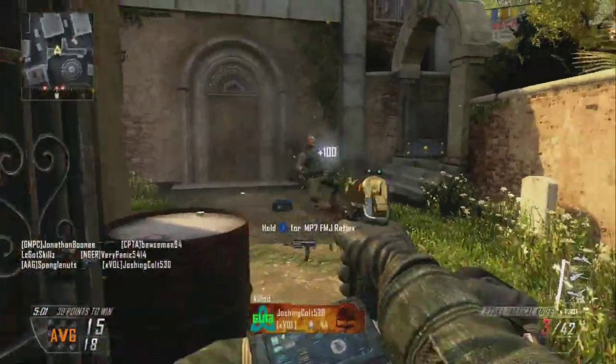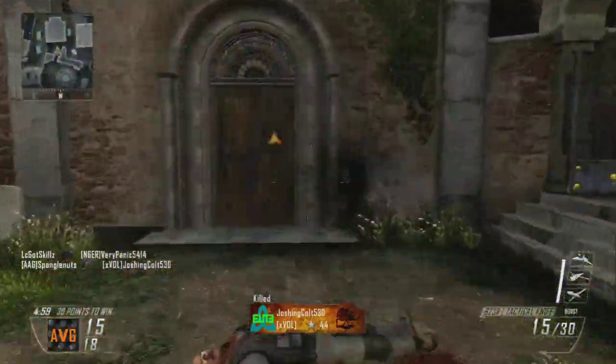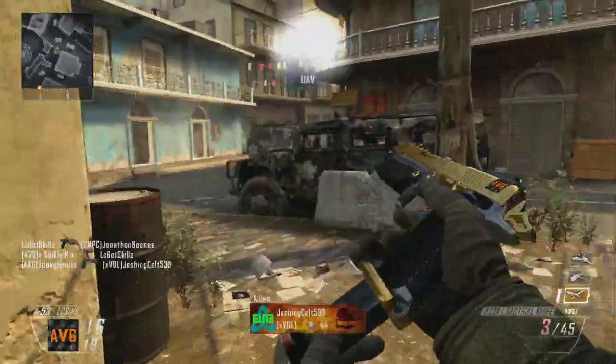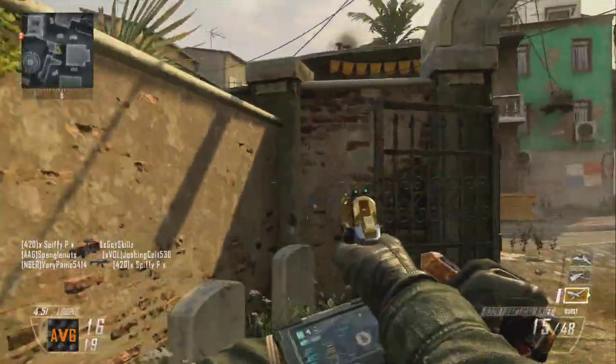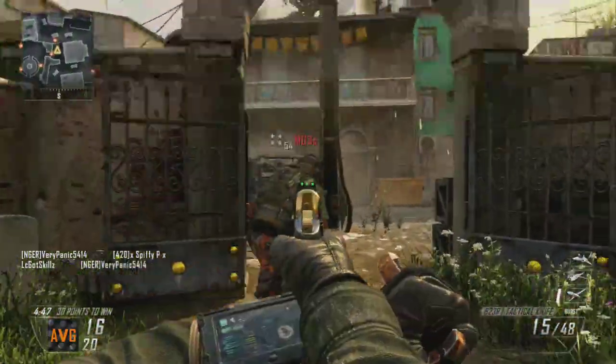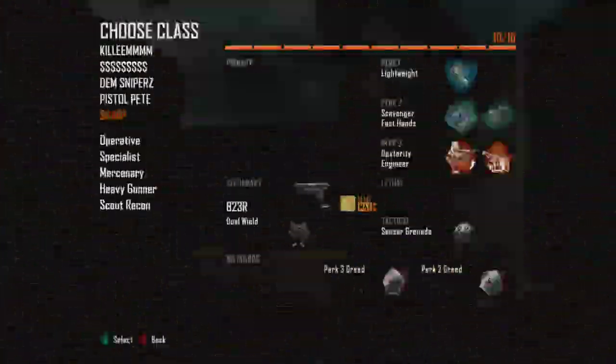Check out this little streak here. I've got the shock charges and I'm using Scavenger, so I'm just tossing these things all around and containing this little area — nobody can get in. I'm even calling in a UAV, and check out this double kill right here, just waiting — bam, gotcha.